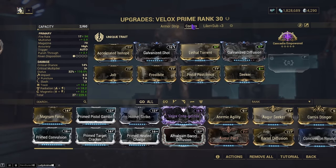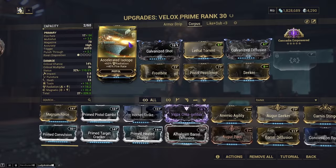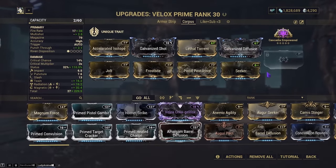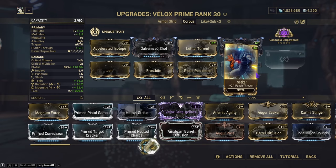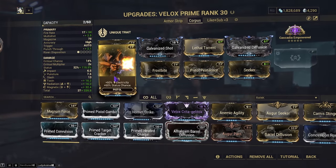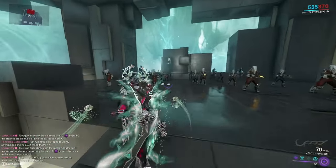Celerid Isotope is not a requirement — it was just for more fire rate — but the build is running magnetic, toxin, and radiation. You could easily ignore that. This build is actually quite fun because it helps with the single target issue by giving it Seeker, which punches through two targets. The magnetic is there for damaging shields if enemies aren't killed instantly, and toxin because corpus are weak to it. I have steel path enemies here.